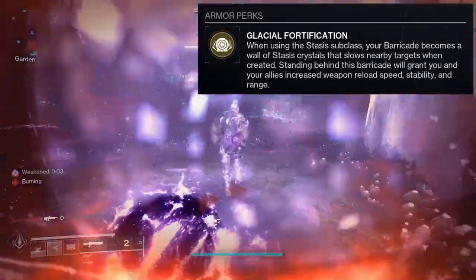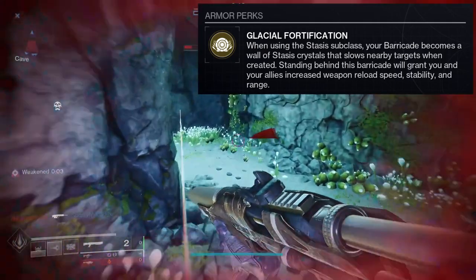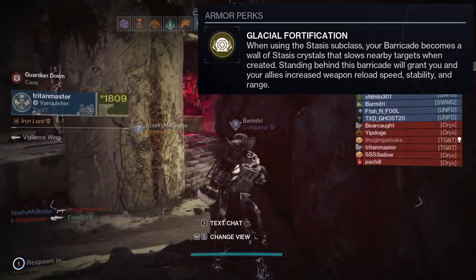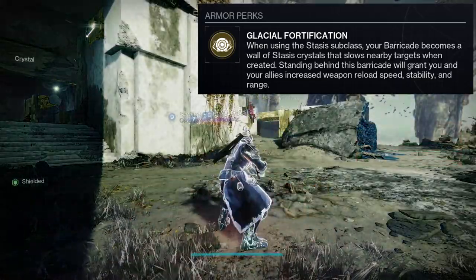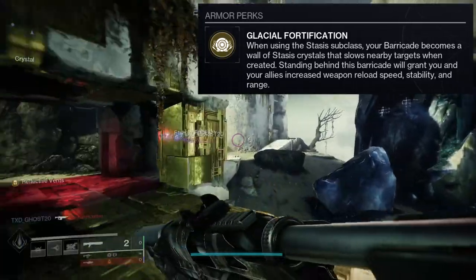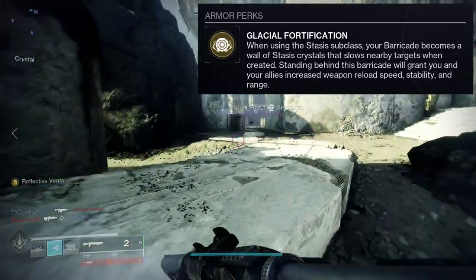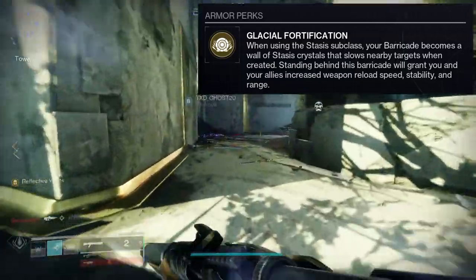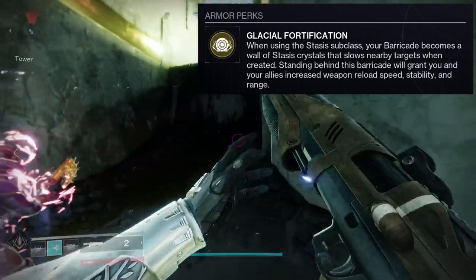A lot of people use this exotic for their stasis builds. If I remember correctly, you build somewhere around six to ten crystals — I think it's probably around eight, but I don't remember off the top of my head.